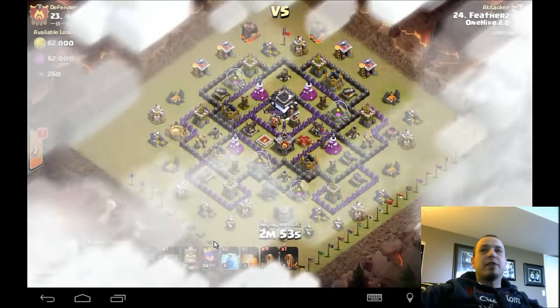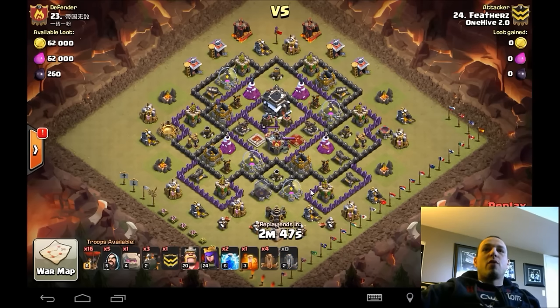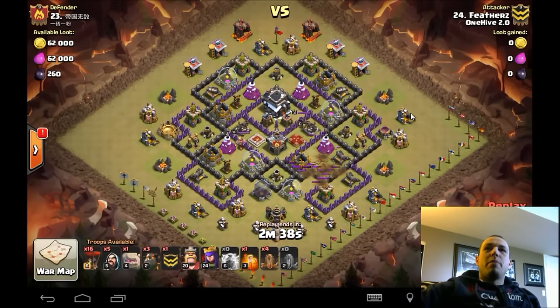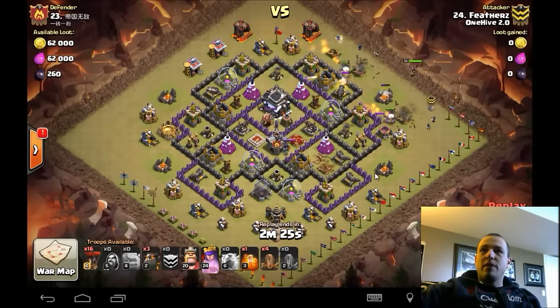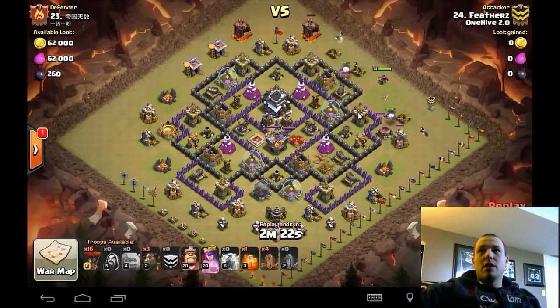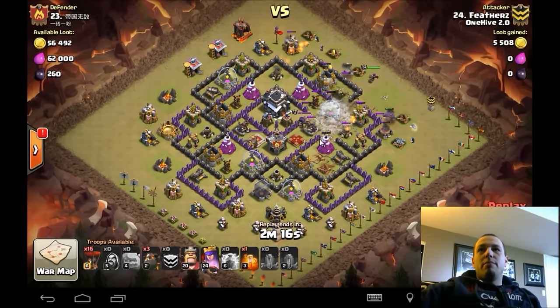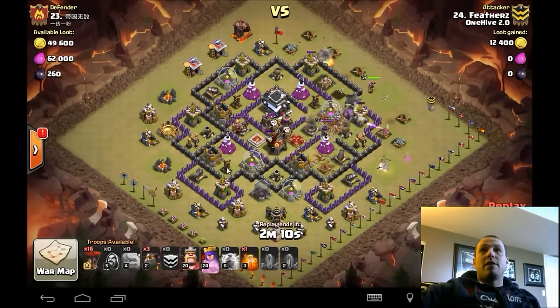Here's Feathers — another very typical symmetrical form base. Feathers brings a kind of cool attack here. I was initially wondering what he was doing because he zapquakes this air defense, but then proceeds to go in on this side. If I were doing this attack, I would have done everything the same because you want to go in on the queen side. I might've shifted my entry a little down and come in from the corner and jumped in between those air defenses. The kill squad would have gotten both air defenses on that side and the queen, regardless of the zapquake, and then used a zapquake on one of those backside air defenses — could have taken one less lava hound.